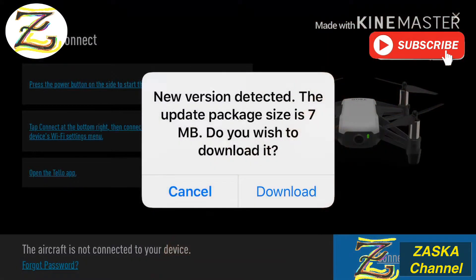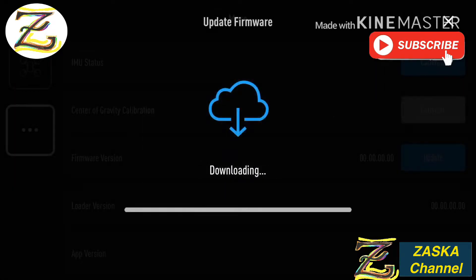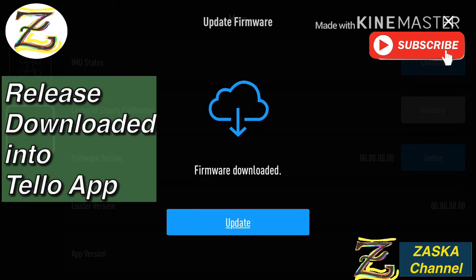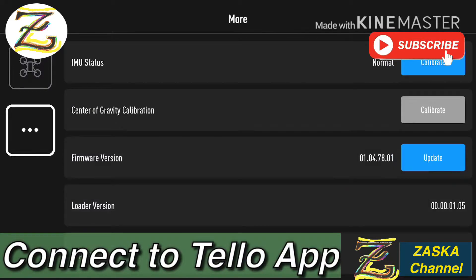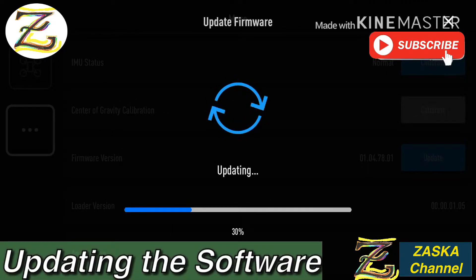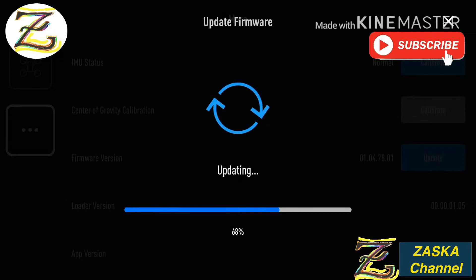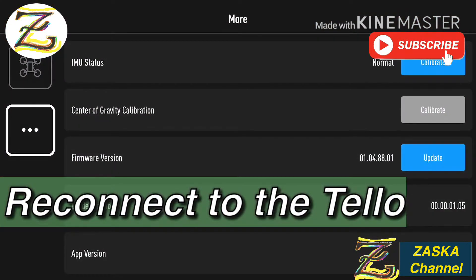I'm connected to the internet and the app tells me I have a new software package to download. I'm going to download it. It tells me to connect to the TELO WiFi. Let's connect and detect the update — start updating. It's updating the software. After the update completes, the TELO will reset. Let's see — it's connected again. Let's go check the height limit.